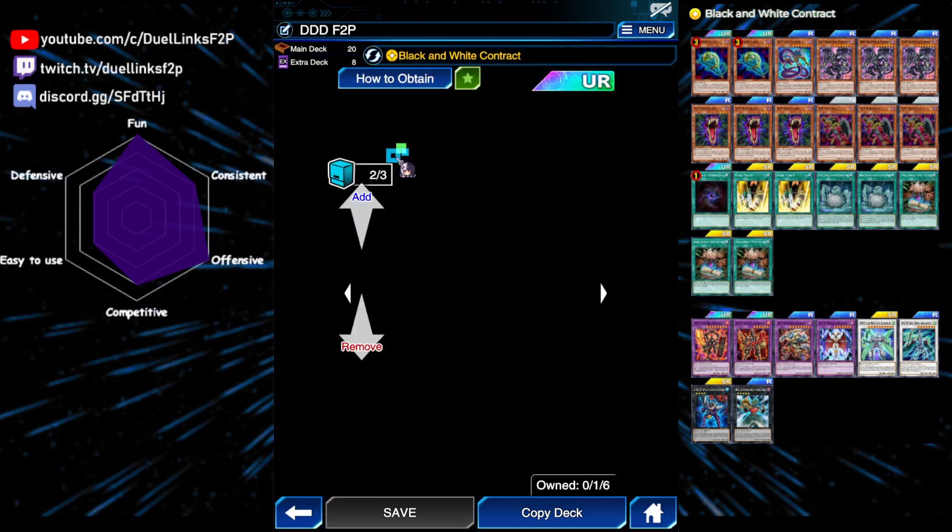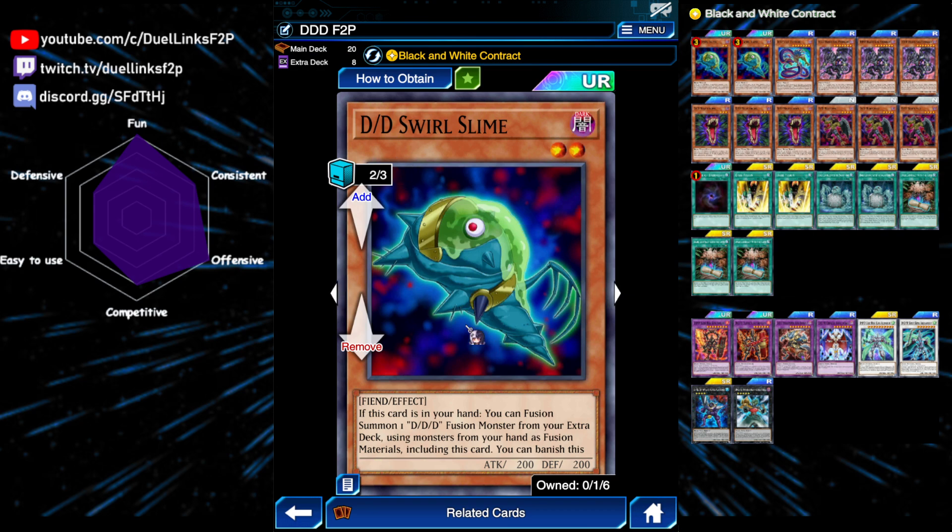Let's have a look at the cards. First is DD Swirl Slime. If it's in the hand, you can fusion summon using this card and other DDD monsters in your hand as material, and also you can banish this card from the graveyard to special summon a DD monster from your hand. This is your main way of making your fusion monsters without even using a fusion spell.